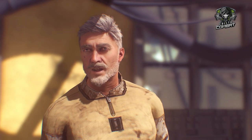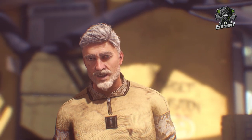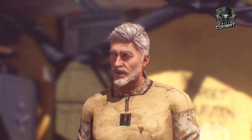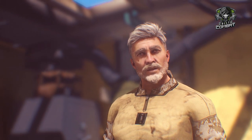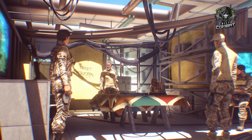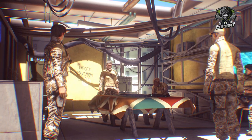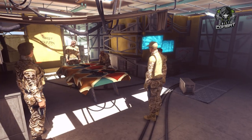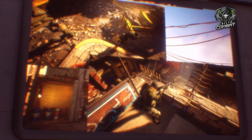Here's the lowdown. Latest intel is that the hostages are holed up in a warehouse just south of the docks. The building is set on a plain so they can see anyone approaching from two miles out. We're gonna drop in on them from the skies. Drop zone is an area behind a cluster of trees about a hundred yards from the building.